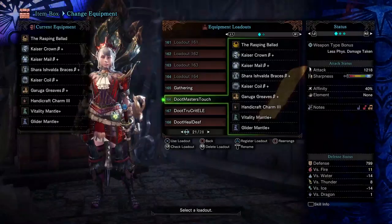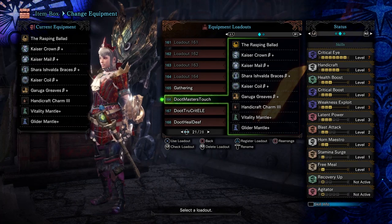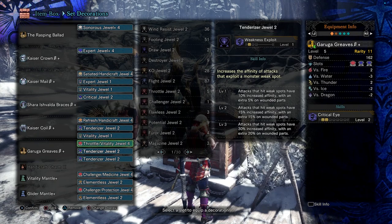As someone who pretty much rocked Master's Touch sets most of the time during World's endgame, I really like this set. This particular Hunting Horn might not have as many support skills as other Hunting Horns, but it's a great offensive set that also works well for solo hunts. If you like to play Hunting Horn more aggressively, this would be a good set to use.